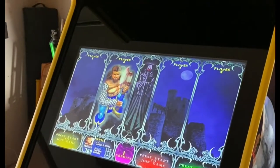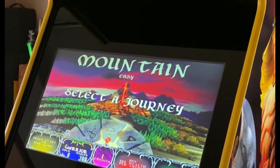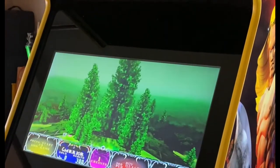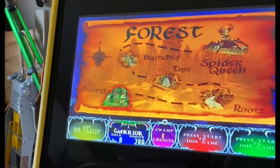You kind of look like me. Select a journey: Under the Mountain, the Forest Realm. You are now entering the Acid Swamp.